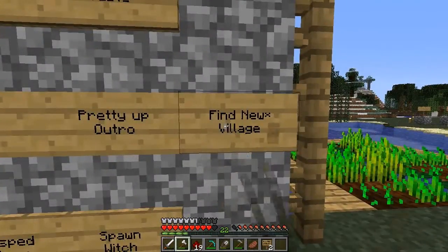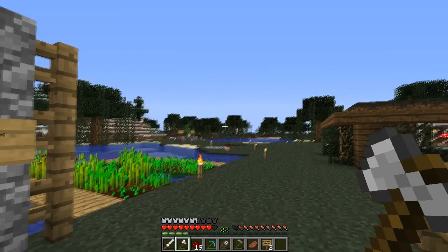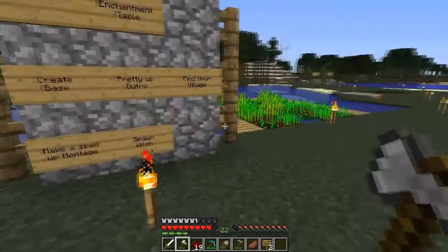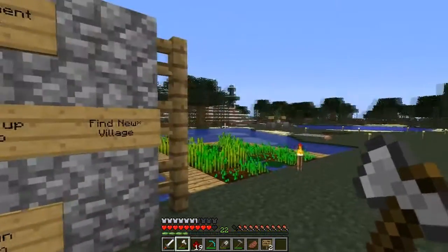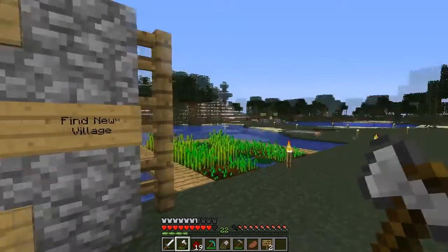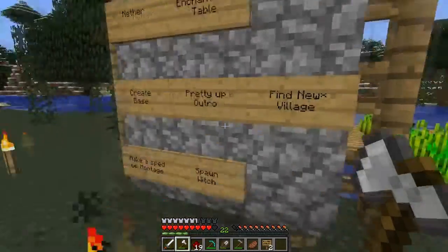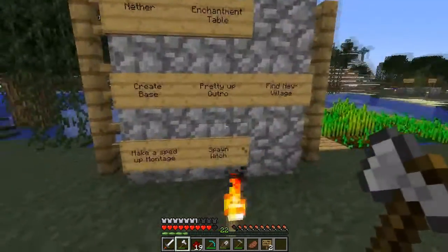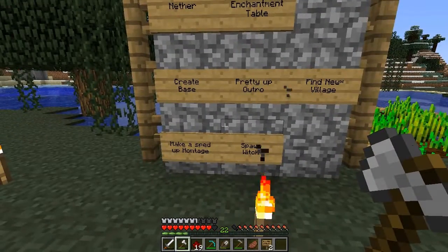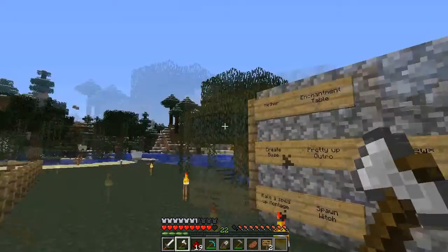Also, find a new village — that one's interesting because I went over to the other village off camera earlier, I think it was yesterday, and it has zero farms, which is frustrating because I want some carrots and potatoes and such. So we're gonna have to find a new one, which is going to be a pain because I don't know how far from this one — it's probably gonna be like a desert village way off in the middle of nowhere.